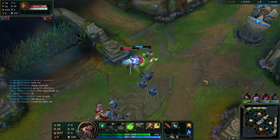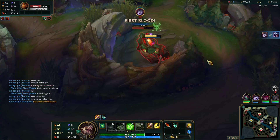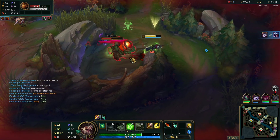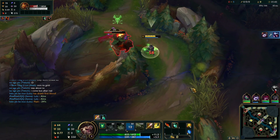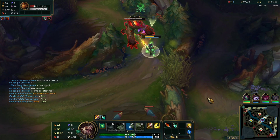To start this off, you cover red — standard thing — and then it starts off with taking red buff and going to the opposite side of the map, which is bot lane on red side.